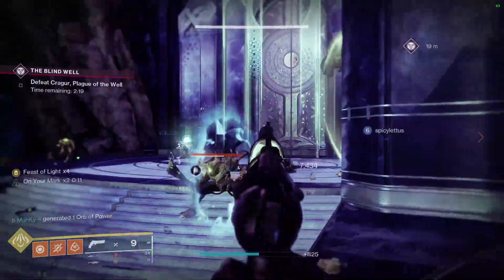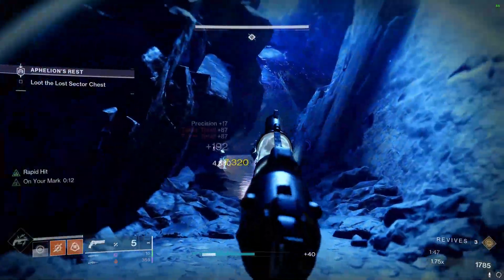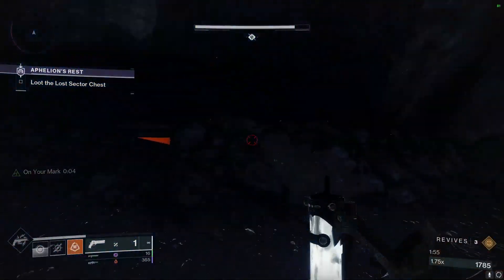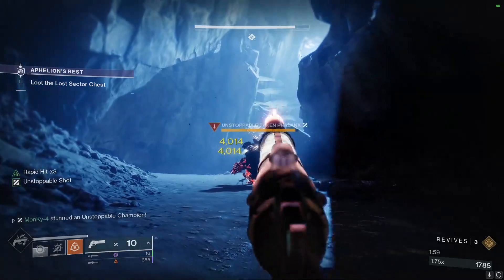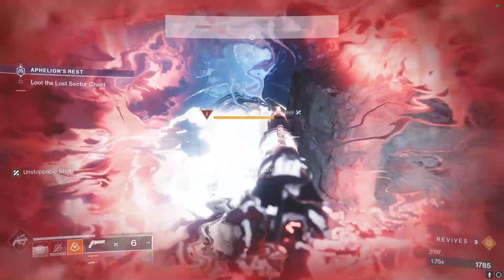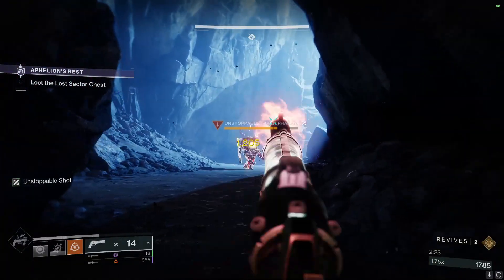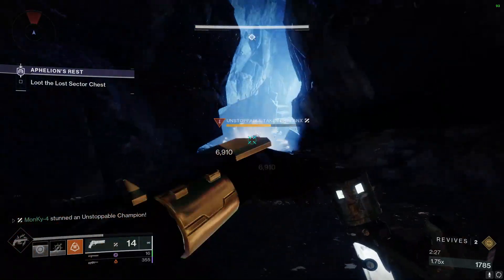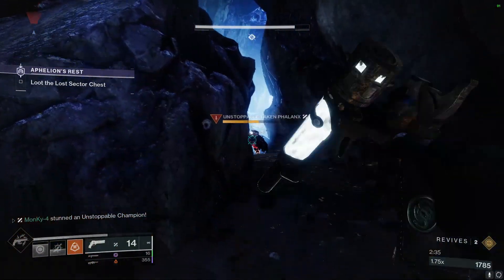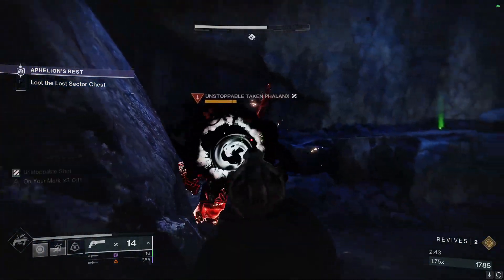Kinetic Tremors on hand cannons procs after six shots. I tested shooting six, reloading immediately, shooting six, reload, repeat. On Unstoppables it doesn't really matter much — you still have to hold ADS for a second to get Unstoppable back. But on Overload champions or if hand cannons ever become Anti-Barrier, it's going to be great. You can constantly proc Kinetic Tremors and keep your reload topped off, just pounding on that champion. That 75% damage buff next season is going to be insane for taking out champions.